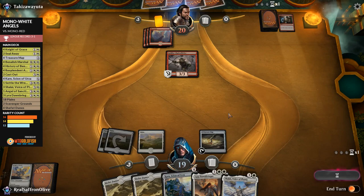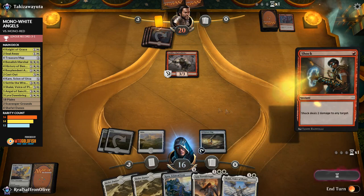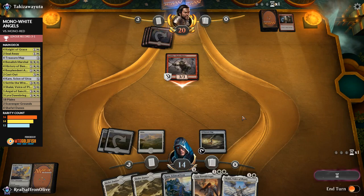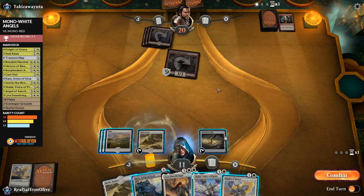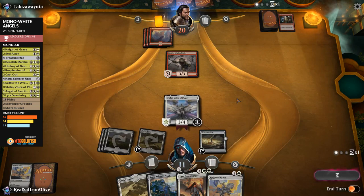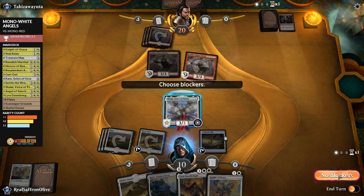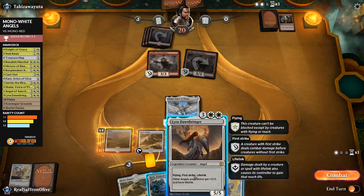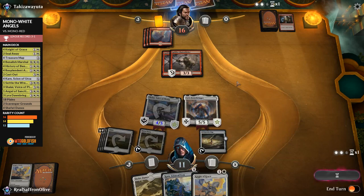Opponent has Lightning Strike and is clearly trying to go empty-handed for Hazoret. Down to 11, then 7 after Chain Whirler. We play Plains and Lyra Dawnbringer, attack with Shalai — back up to 11. Chain Whirler is good but Angels are slightly better. All we need is one attack and the game is over, basically — gaining 9 life. I don't know how the red deck ever comes back from that.